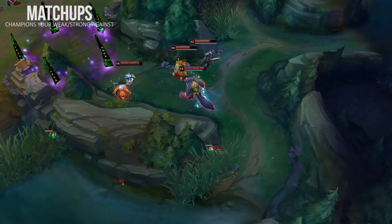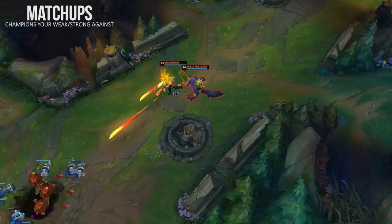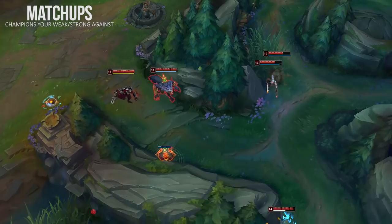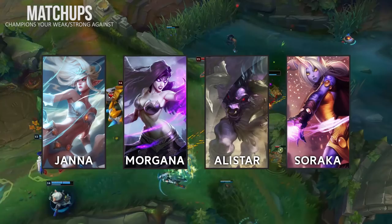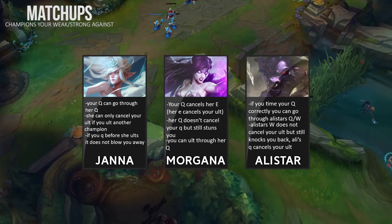Picking Warwick in the right team comp is really important since you can have a really bad game if you pick him against a team that counters him. The most troublesome champions are supports, since you want to apply lots of pressure in the early game and they can keep you from ganking bot lane. Watch out for Janna, Morgana, Alistar — Soraka is also pretty annoying but not as bad as the other three. Support junglers like Rammus, Nunu, and Ivern can be hard to play against too, but supports remain a bigger threat since they prevent you from killing their carries.